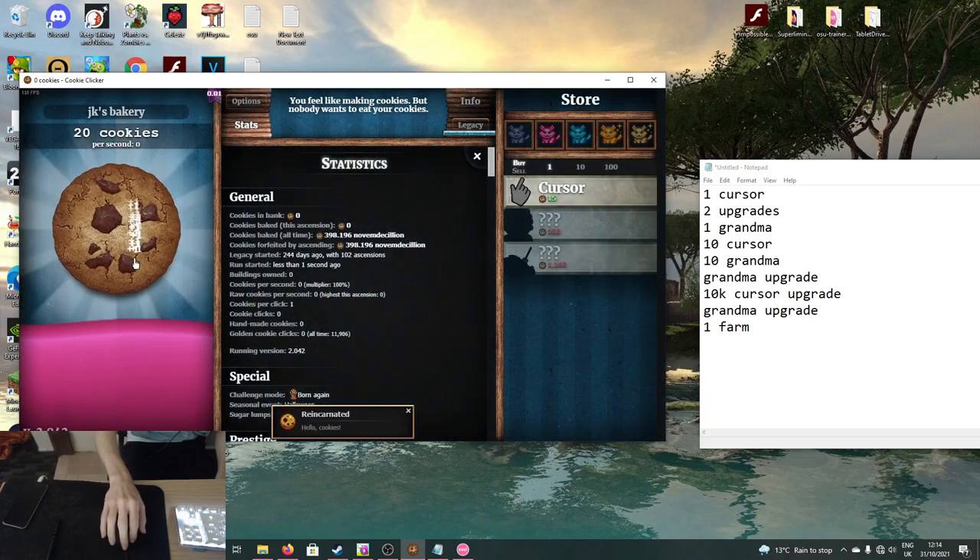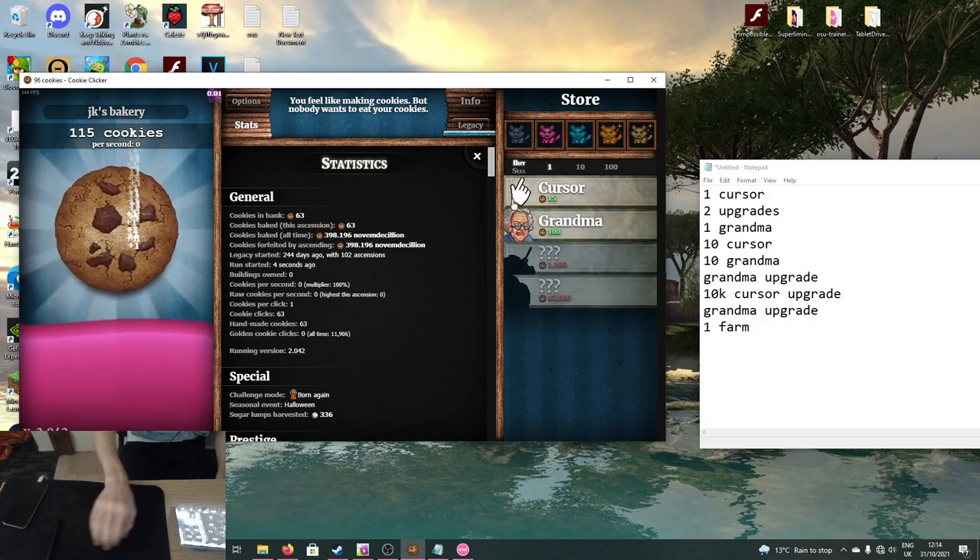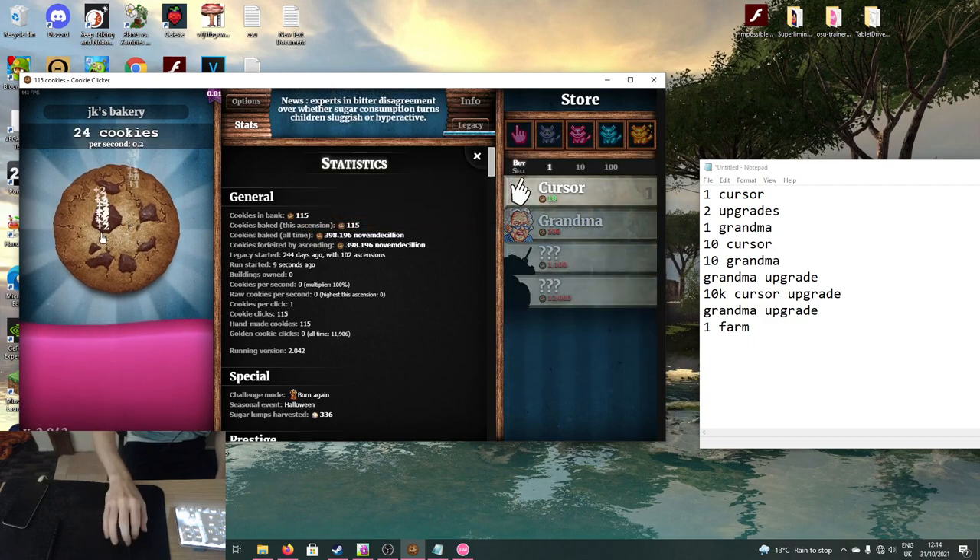Alright guys, welcome back to another video. Today it will be a guide on getting the Shadow Achievement Speed Baking 3, because this one actually requires you to get click frenzies. So this one was kind of luck based. It might be possible to do without click frenzies, but you have to be extremely, extremely lucky.